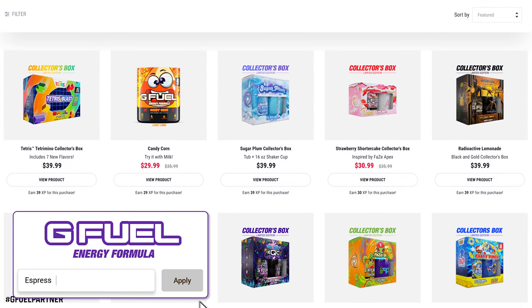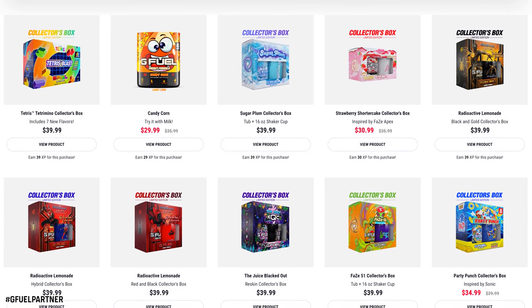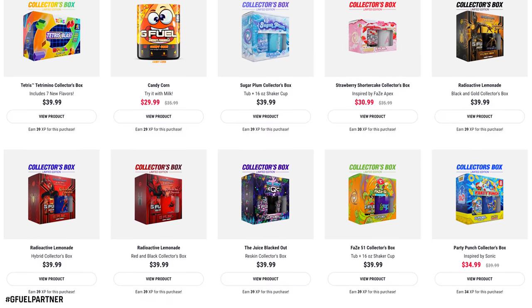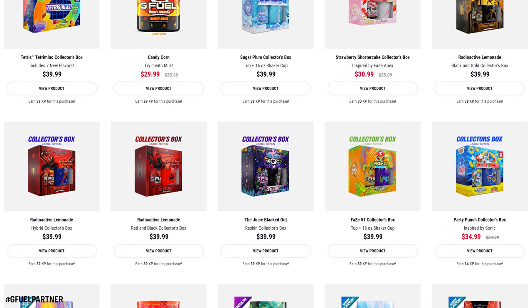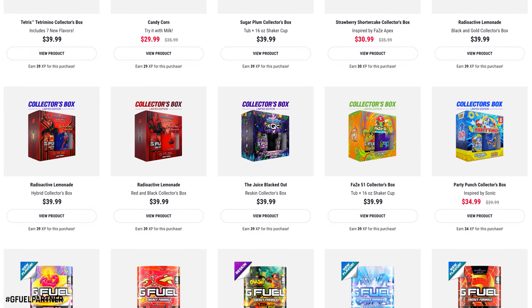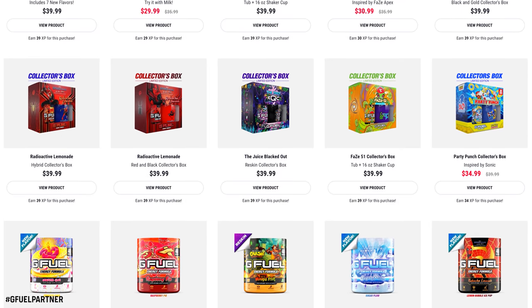In celebration of season three and Modern Warfare 2's announcement, my friends at G Fuel have bumped up code 'espresso' to 30% off your entire order. If you'd like to try something for the first time or grab a restock, now is as good a time as any — it saves you a decent bit of money. Personally, pink drip, strawberry banana, hype sauce, the new Morbius flavor, and starfruit are my top five right now.